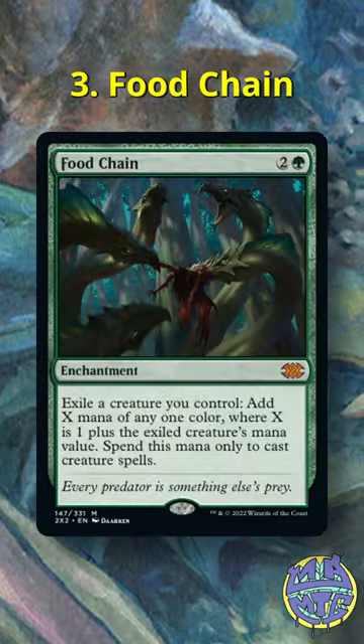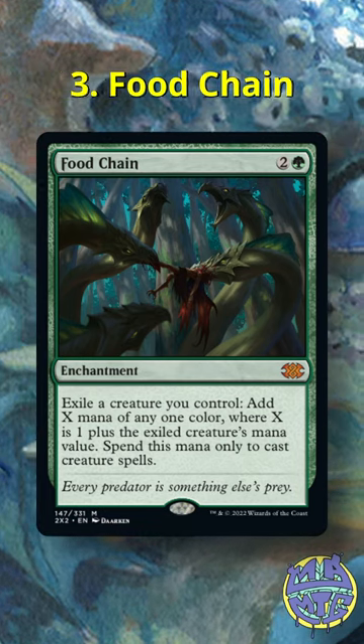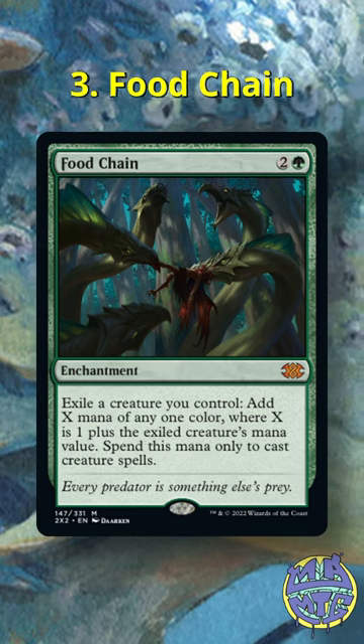At number three, we have Food Chain. Food Chain is another formerly popular part of the CEDH meta, but since the introduction of Draineth Magistrate, it's much less popular. Food Chain gets destroyed by everything that hits Underworld Breach, but being a creature combo means Food Chain avoids a lot of the most common interaction.